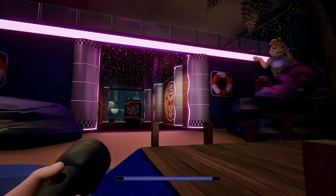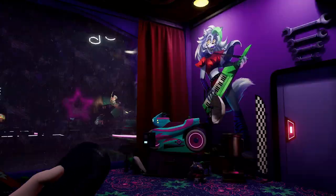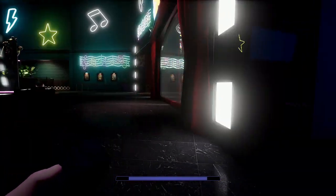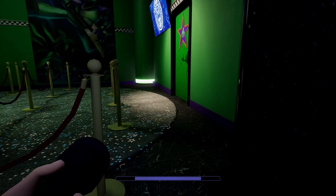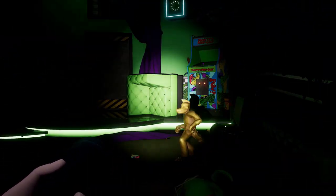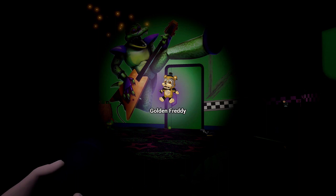We're off to the next one which I believe is somewhere Monty-related. We arrived in Monty's little green room — wait, that's not Monty, I'm in the wrong room. Monty's green room is meant to have the third collectible. Hidden in amongst the garbage here — okay, that's a golden Freddy. I thought it would be a golden Monty.